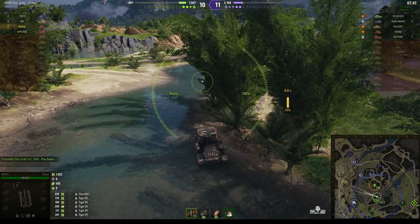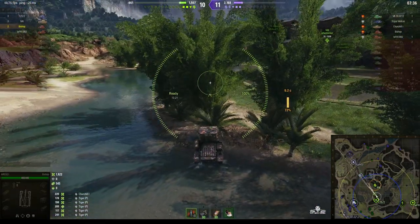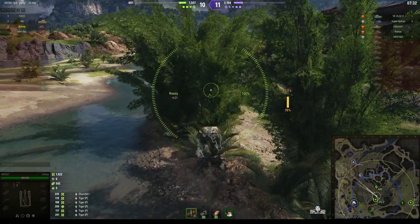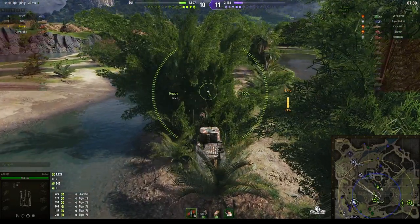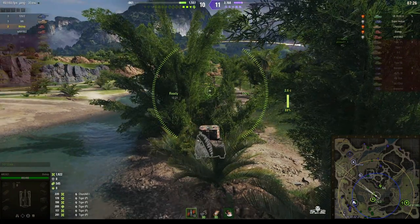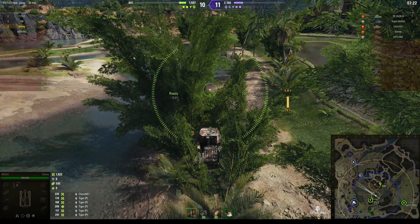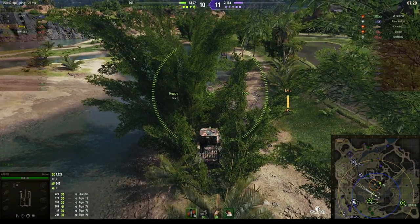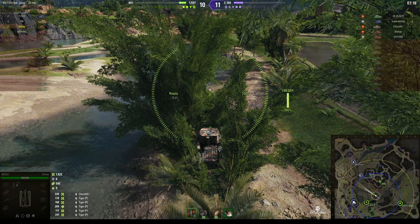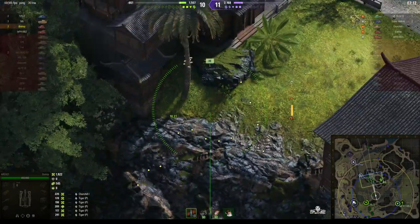We know where we think the enemy Bishop might be — he's going for the counter battery. Can he get within range? He might be able to. He's using cover, which might give the enemy arty a clue as to where he is. The rounds are still going after the M6, but now he can get the counter battery shot in — he might be able to take out the Bishop or go after the VK 3002D in the paddy fields.